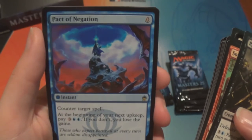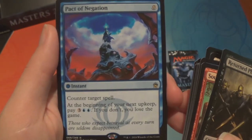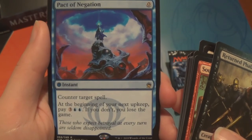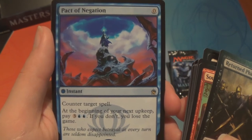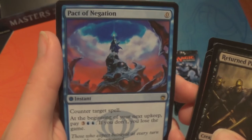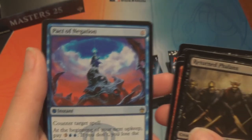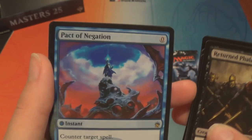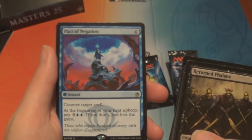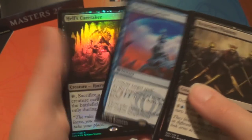And a Pact of Negation — it doesn't cost anything. It's an instant: counter target spell. At the beginning of your next upkeep, pay three and two blue; if you don't, you lose the game. Oh, I see why it doesn't cost anything now. That's played in decks — if you can get the mana to pay for it, or if you win before your next upkeep.